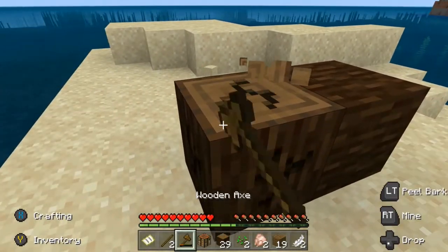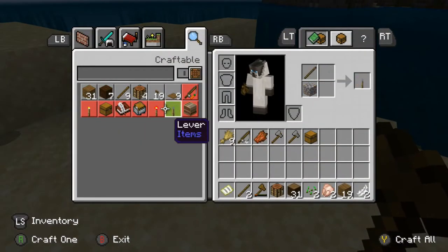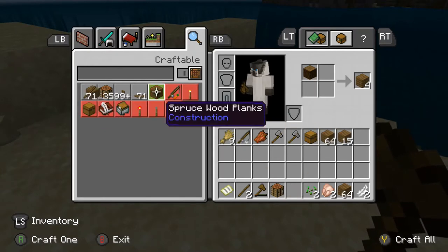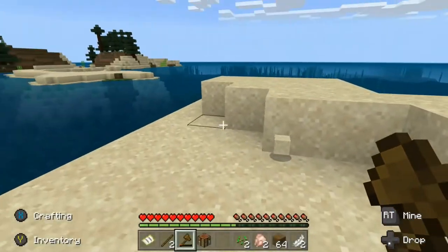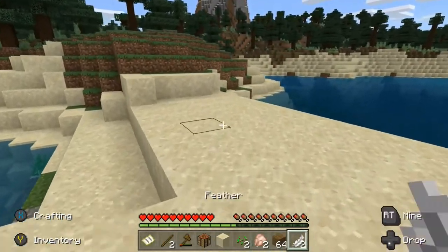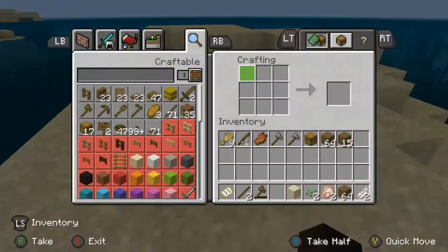Let's mine this up — I think we're gonna do like a wood hut type of thing. One stack — sweet, we got just a little over two stacks of the wood.